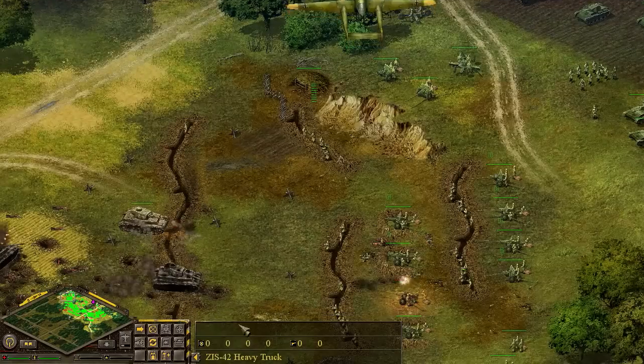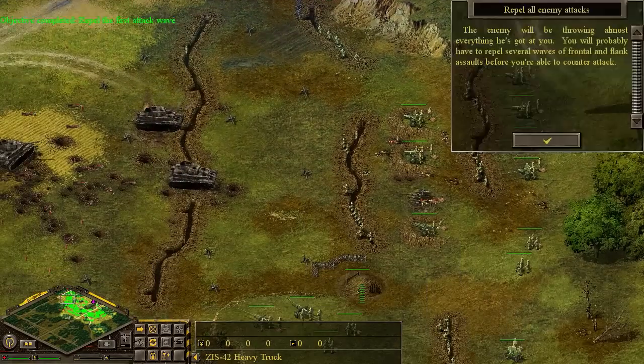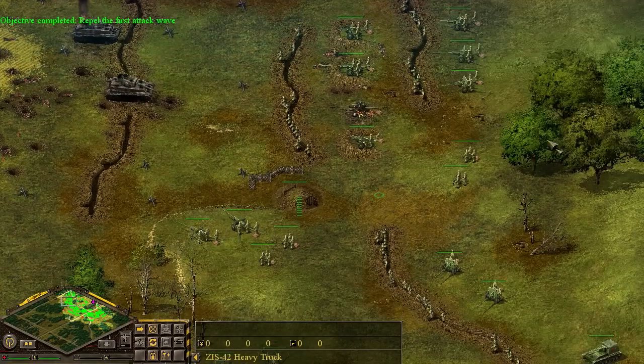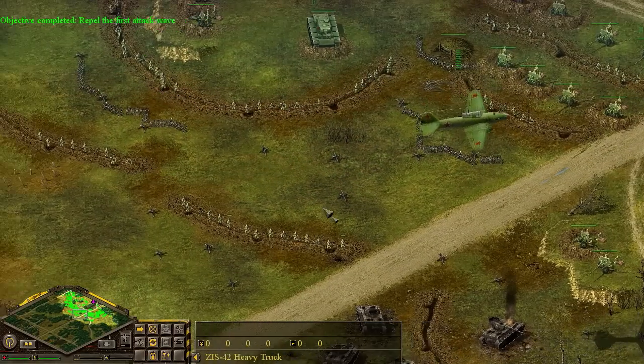Let's get these two trucks rocking on reinforcements. I could use the hotkeys, but this is kind of the old style I used to do it and I like pushing that button. The enemy will be throwing almost everything he's got at you. We've completed that objective. The first wave is defeated.